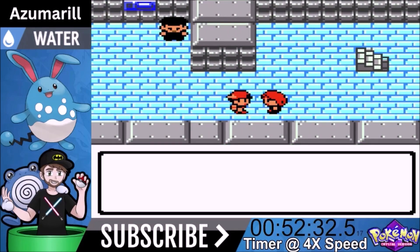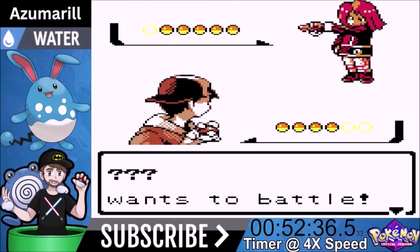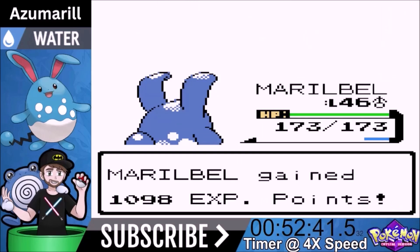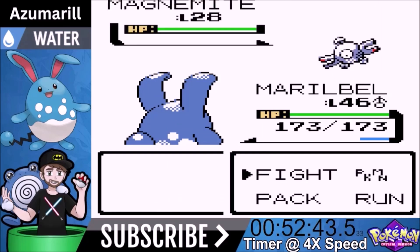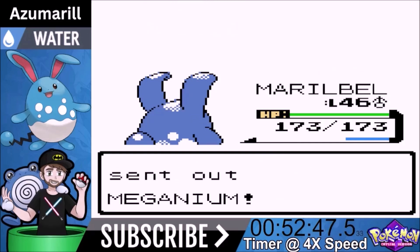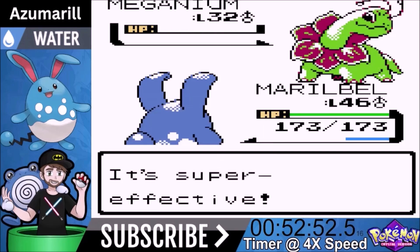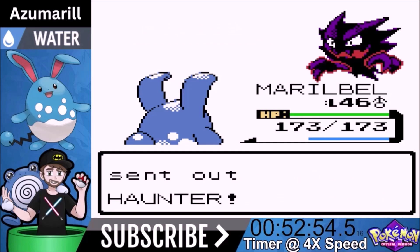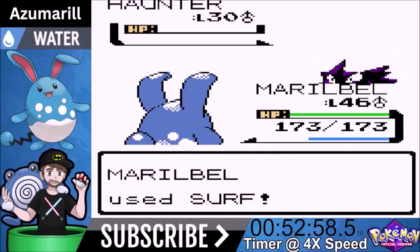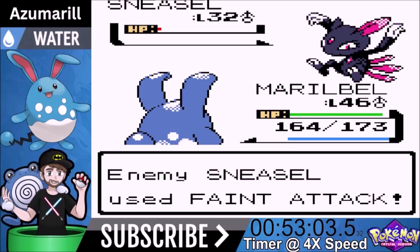Now we're going to face our fourth rival fight. At this point he's a cakewalk - we have such good move coverage. Ice Punch will one-shot Golbat. We don't have anything that one-shots Meganium, but Ice Punch is a two-shot. We get a Return knockout. Meganium comes out - Ice Punch is a two-shot, it's very bulky, but we get the knockout. Haunter - we don't have Hidden Power anymore, but Surf should be a one-shot. We are 16 levels higher so we should be dominating.